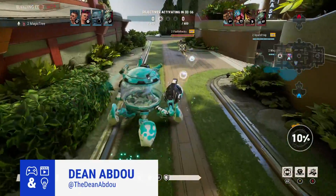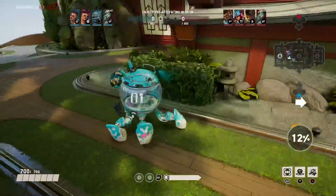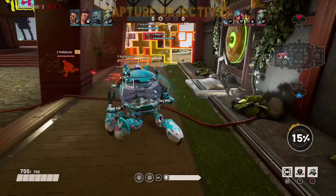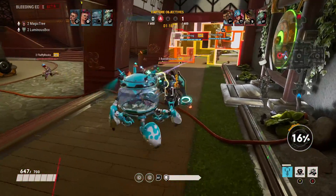Meet Bleeding Edge's Mekko, a dolphin in a fishbowl on a crab mech. Ninja Theory's Bleeding Edge has a lot of interesting characters, and the latest reveal is perhaps the zaniest yet.